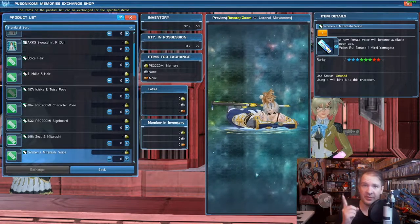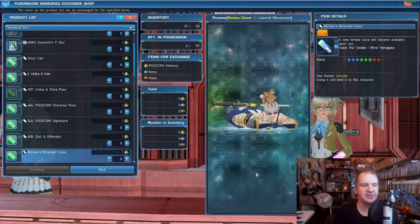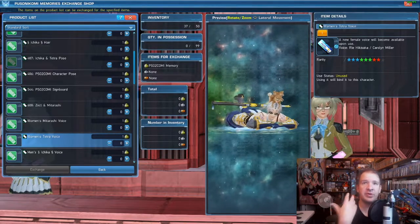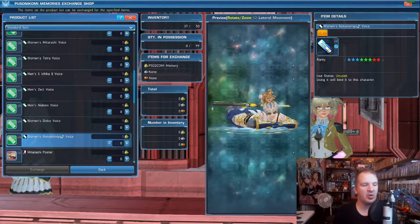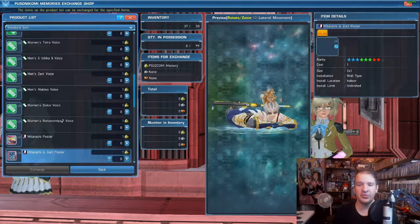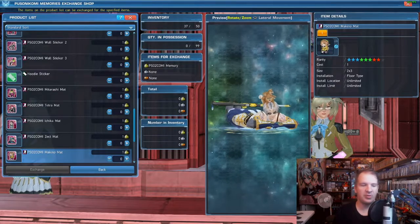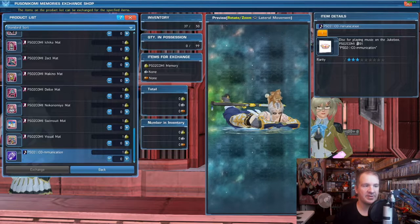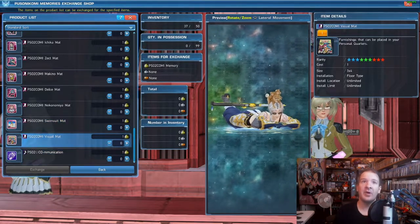If you enjoy emotes you can get your hands on a few more here that are exclusive to this shop. But the main thing a lot of people have been waiting for is the voices. Voices are brand new items that we can use to continue customizing our characters. Outside of voices we do have some brand new artwork you can put up in your house or room, right along with some new stickers and some brand new music tracks. So pretty much emotes, outfits, health dials, and housing supplies.